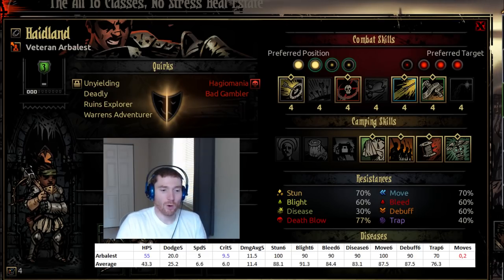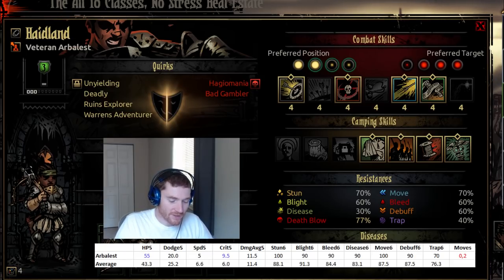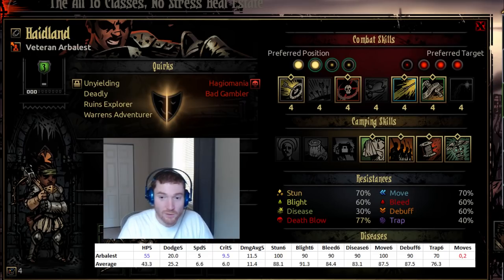As a whole, her stats are decent — not great, but decent. The biggest drawback is the speed stat being so damn low. The Arbalest is almost entirely a damage dealer, but she does have a heal ability that makes her a secondary healer. I mostly like to bring compositions with quite a few secondary healers, because in emergency situations they let me get people off death's door.